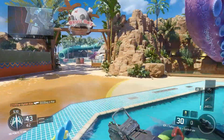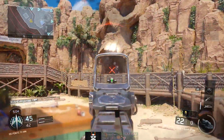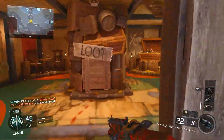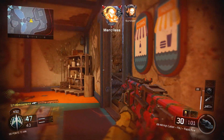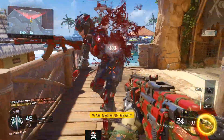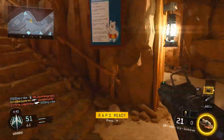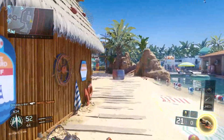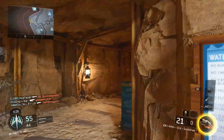Coming in at number five — and this is the one I think most people will disagree with — is the ICR-1. Now the ICR-1 is a really bad weapon, and I know why people like it. A lot of people like it because it has very low recoil and is very easy to control, making it easy to pick people off at long range. However, even though it's easy to aim at people, it doesn't mean it's good at actually killing people. In fact it's very bad at killing people.